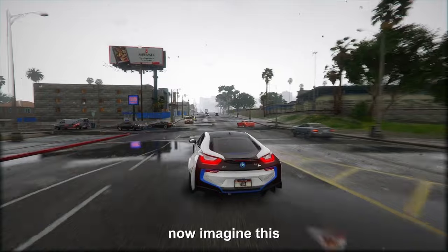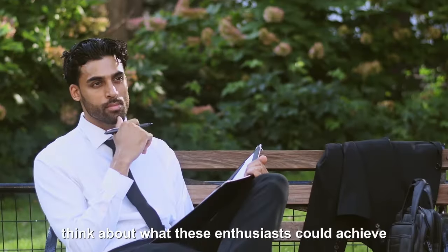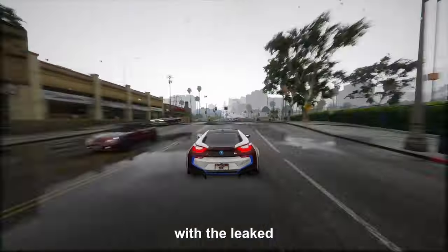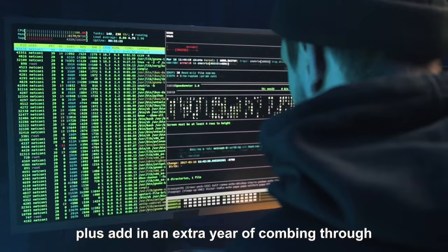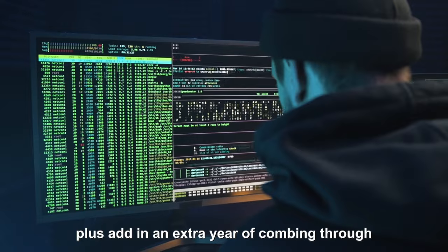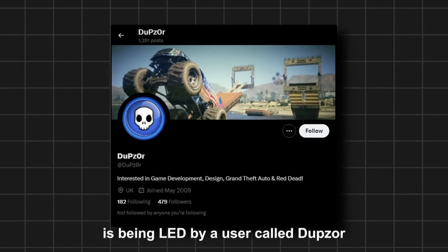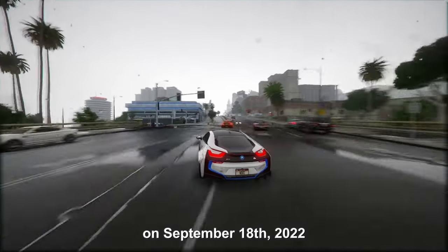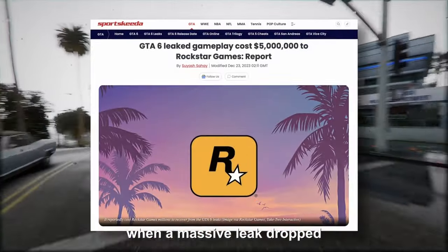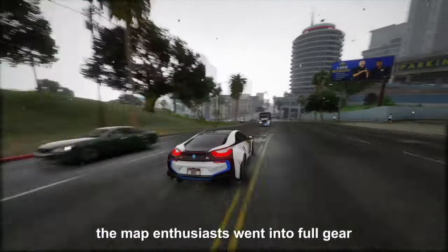Now imagine — if they could pull off that level of detail with just the trailers, think about what these enthusiasts could achieve with the leaked, under-the-radar stuff that slipped out prematurely, plus an extra year of combing through details and data. This mapping project is being led by a user called Doopzor, the project manager of the whole thing. On September 18th, 2022, when a massive leak dropped over 90 minutes of GTA 6 footage, the map enthusiasts went into full gear.